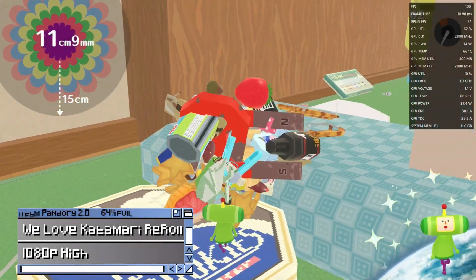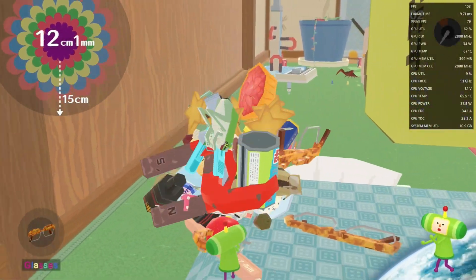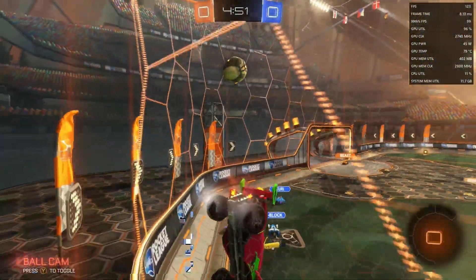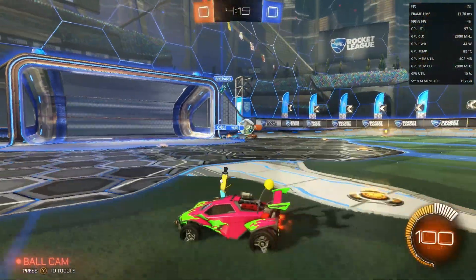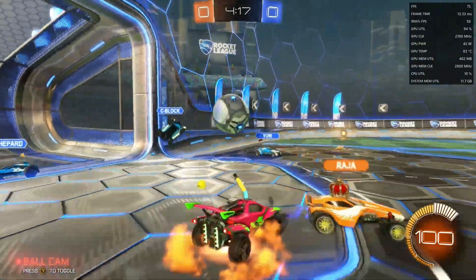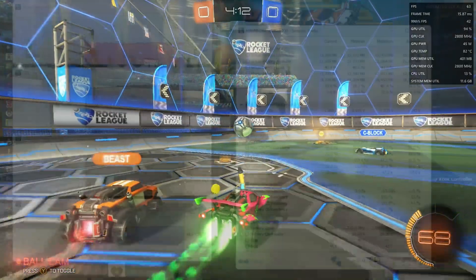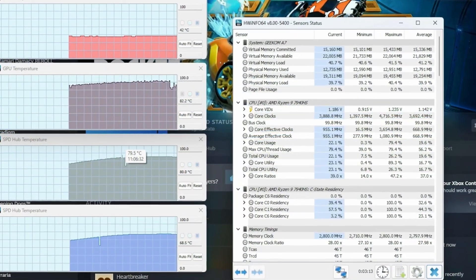First, we need to understand the problem before we have any idea on how to solve it. Why is it that Katamari runs fine, while Rocket League, after one minute, slows down to a crawl? The answer is overheating. When a component of the PC overheats, it slows down in order to cool. In our review video, we looked at CPU temps, but not the memory, and this is where our problem lies.